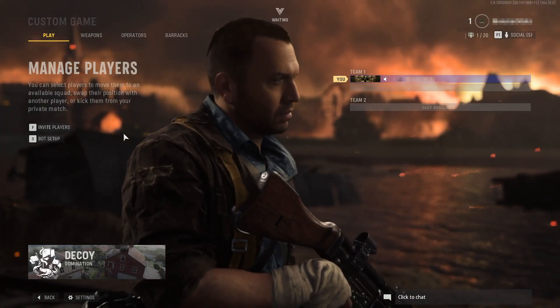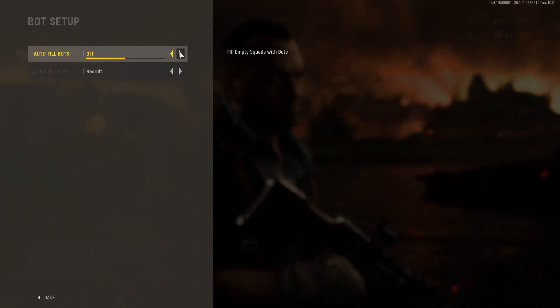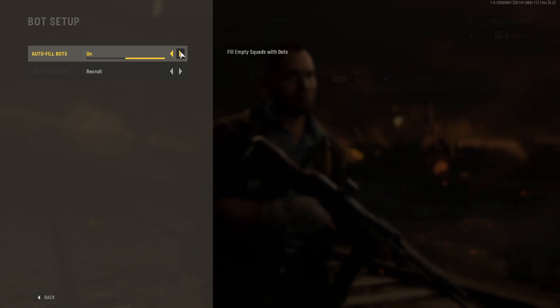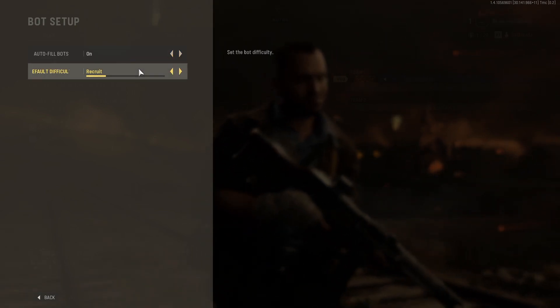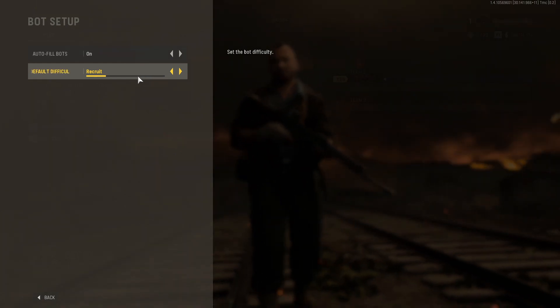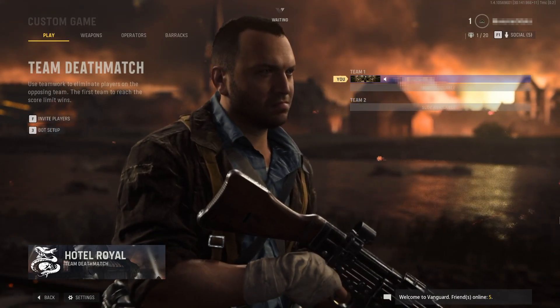You can also press the number 3 on your keyboard to add bots — you can turn this on or off and it will fill the empty spaces. If you have bots on, you can also change the difficulty of the bots. Once you are happy, you can press back again.